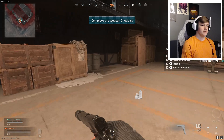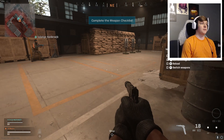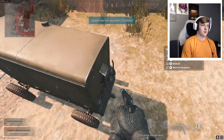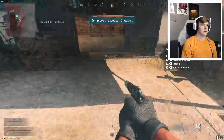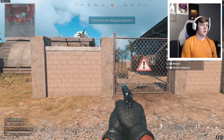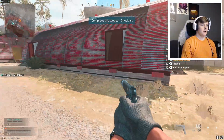One thing I recommend is you grab a little bit of ammo for whatever gun you're getting. I usually wait until the ammo respawns — just wait a few seconds. All you gotta do for this glitch: jump right here. I saw this from a TikTok. You just jump right here and spit right out of the map, and you are completely out of the map.